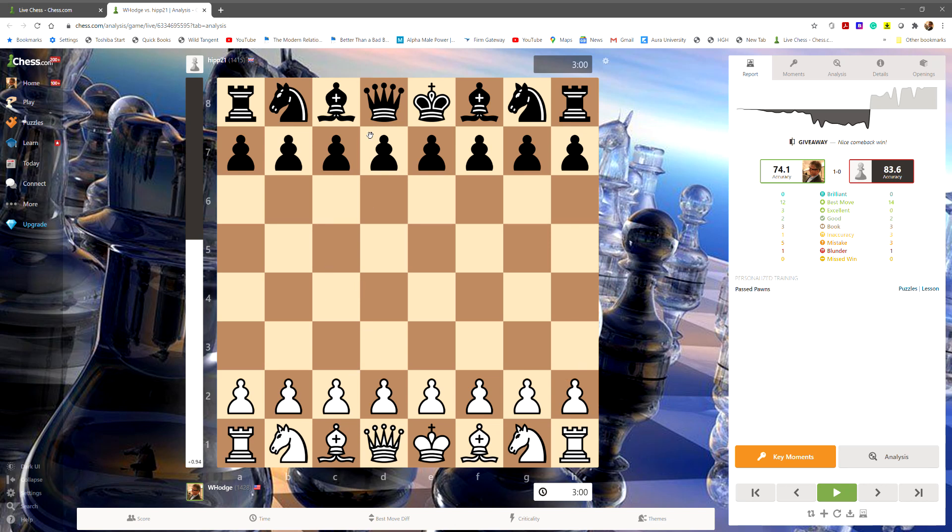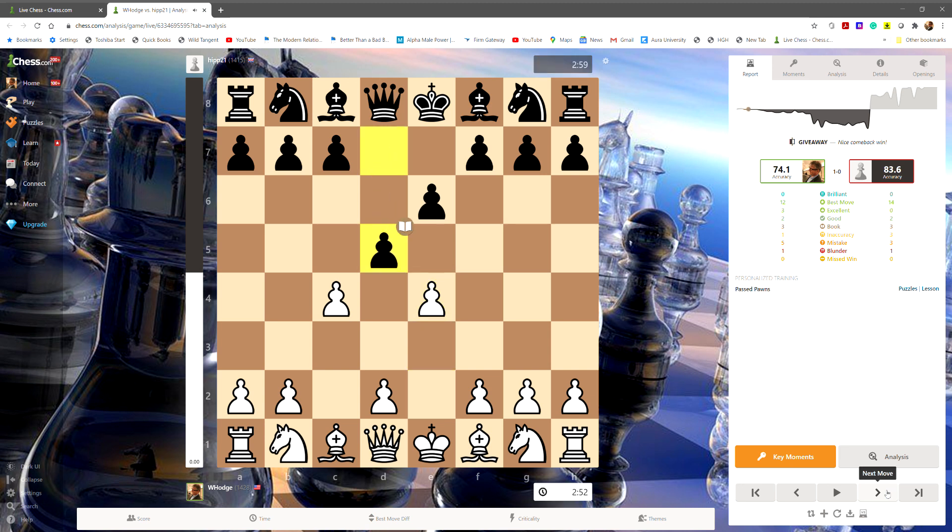Here we go — it's me against a guy from the United Kingdom. I'm going to call this game a series of small swindles. I open up with the English, c4. Black responds with the passive but playable e6. I try to control the center, then black gets aggressive and challenges that control right away — exchange, exchange, push, push, push.